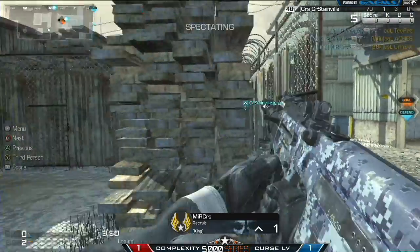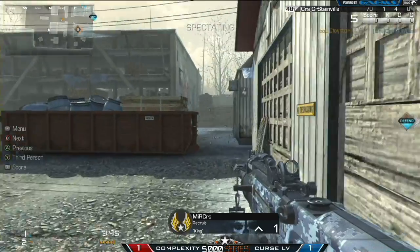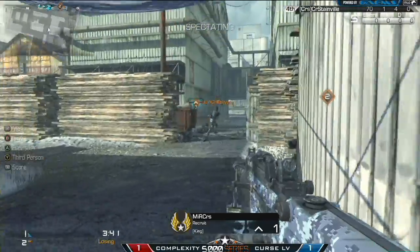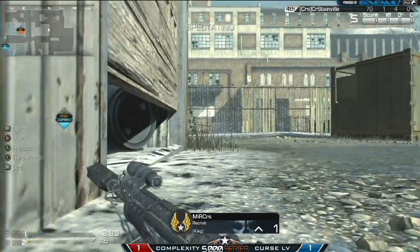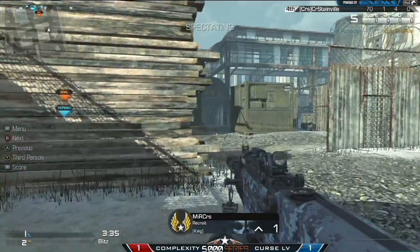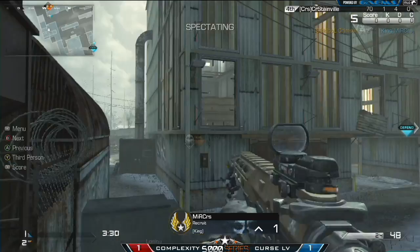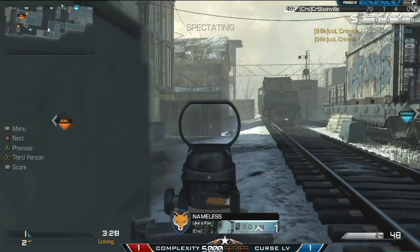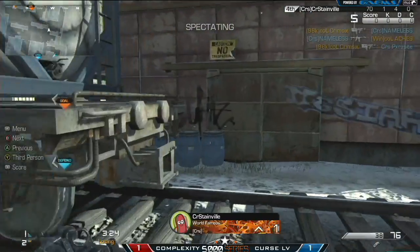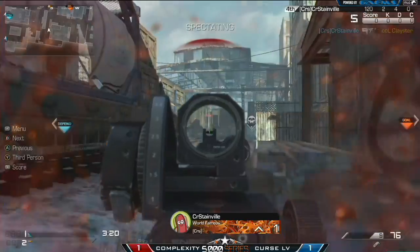Already, you see Complexity putting in two goals, but it's going to be Curse Las Vegas able to answer back. And you see Miracles, who's on your screen now, setting up for a relay cap. They're getting this one ready, they might be able to make it happen. They did manage to close their door, and Parasite's being that player who's just navigating the mid, playing that midfield role nicely. Miracles was not able to get that cap. Parasite gets stopped over by the left lane as well, and Complexity knew exactly what kind of move Curse wanted to make and were able to make that stop.